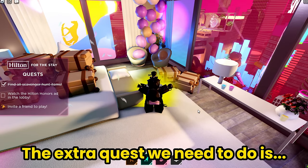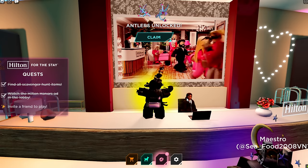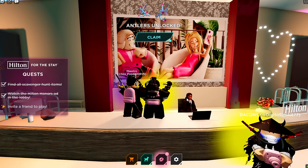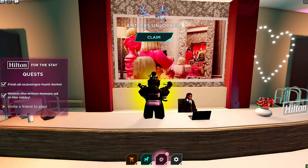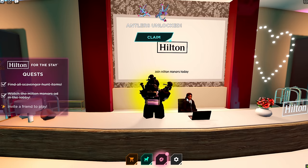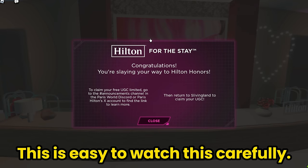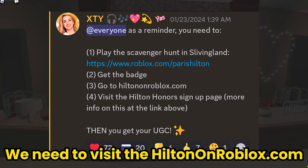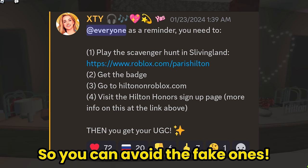The extra quest we need to do is watch the short honors ad in the lobby. Then click claim to see the last quest. This is easy - watch this carefully! I joined the Discord server and saw this: we need to visit the Hilton on Roblox.com. I will leave the link in the description so you can avoid the fake ones!